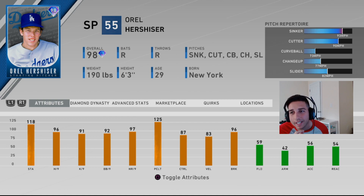This time we get a 98 overall Hershiser — this is the highest overall Hershiser has ever received. You can get him to 99 with prestige. His normal card has a sinker at 93, probably upgradeable to 96, a cutter at 90 — probably between 89 and 93 — a curveball at 73, a changeup at 77, and something new they gave Orel this time is a slider. I would have preferred the four-seamer, but we'll see how the slider works out.